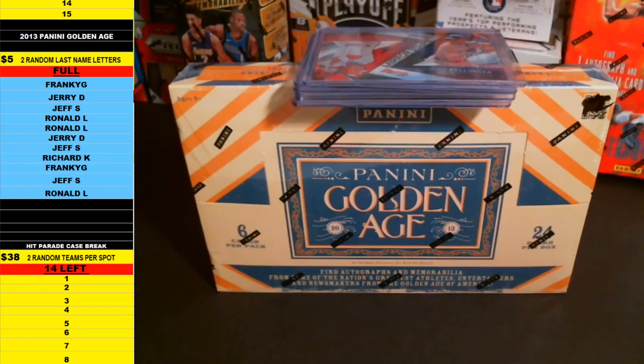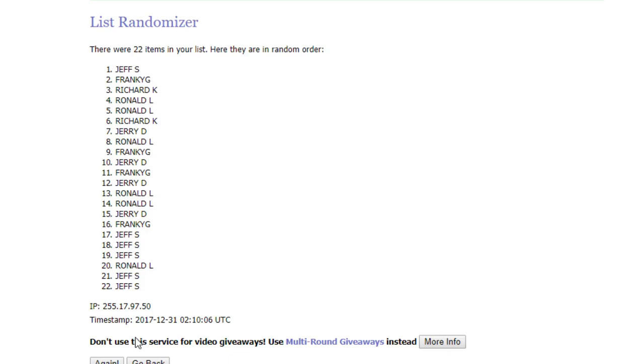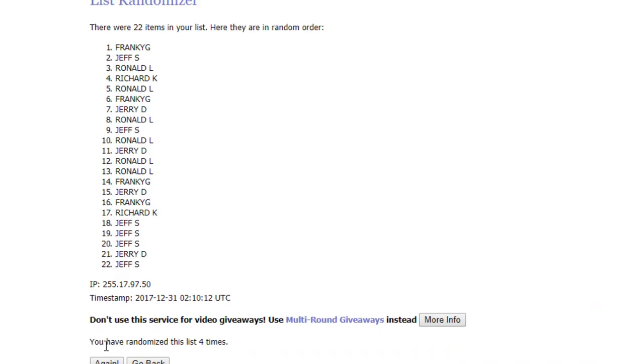All right, so this is Panini Golden Age. A little mixture here. We're doing two last name letters per spot. No X, no Z, no Q, and no I in the random. Everybody that's in on the break is over here on the left side starting with Frankie G down to Ronald L. I'm going to copy everybody's name and bring you guys over to random.org. I'm going to paste everybody's name in there two times and as always we go nine times on the random. Good luck everyone.